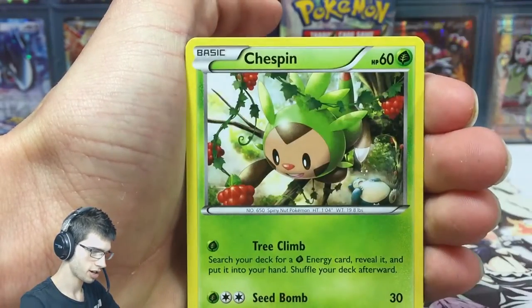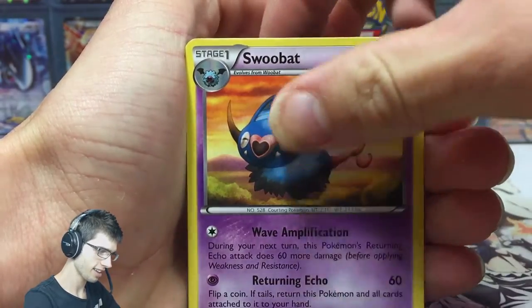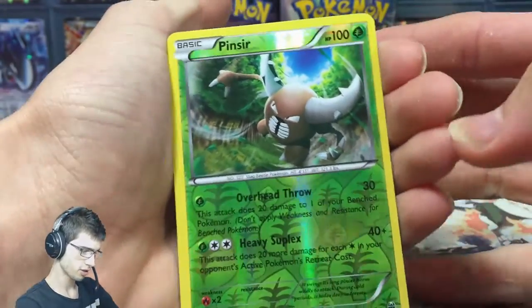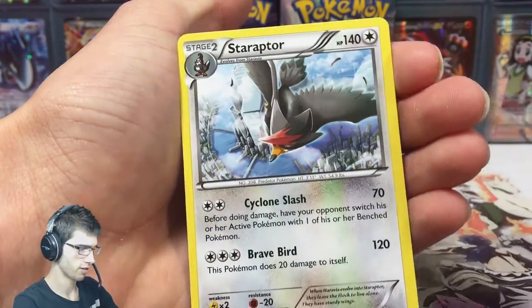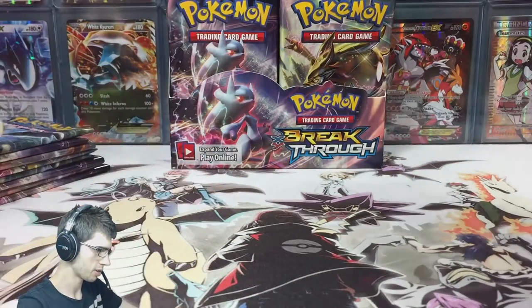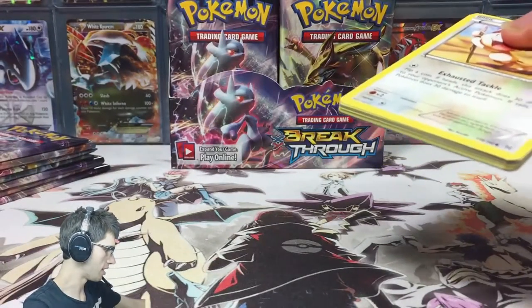We kicked it off with the Froakie, an Aurora, a Chespin — that's two Chespin, can we get three? We have a Quilladin. Does that mean I'm going to get the Chesnaught? To kick it off we got a Pincer reverse, and to kick it off we have a Staraptor — a regular one, not even bad: 140 HP with Cyclone Slash and Brave Bird.